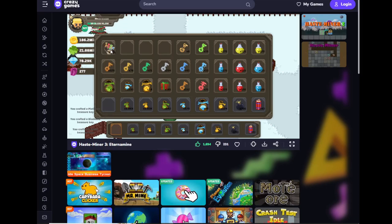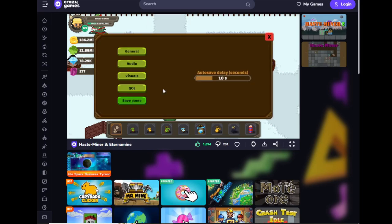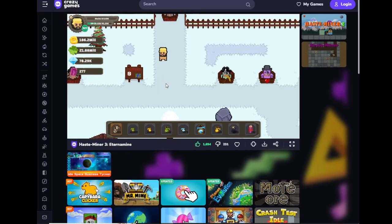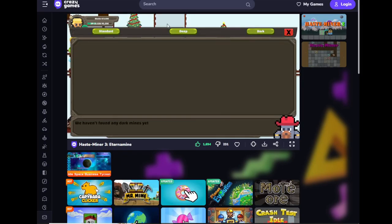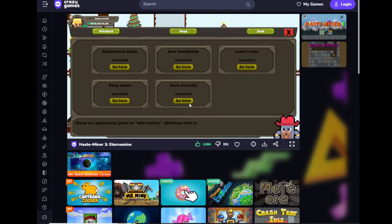Oh, now I get why this didn't work. And even though there are keys, sadly they don't stack as well as I would have hoped. There are also basic mystery gifts. Anyway, that's that — let's go to Deep Minds Eerie Eternity.